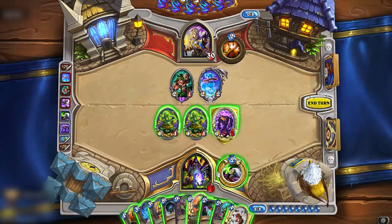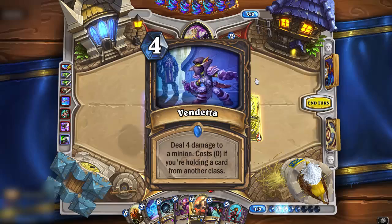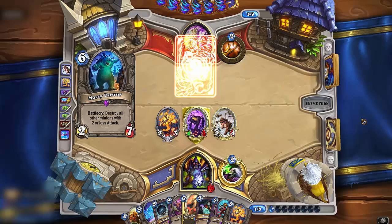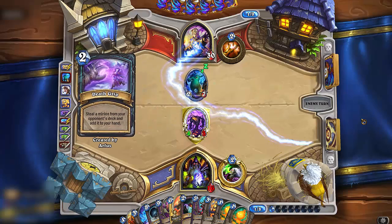And on to the next one. Holy guacamole — prepare a cup of water because staying hydrated is important — this is a good one. Vendetta. If you are holding a card from another class, this thing costs zero mana. Zero. Can you comprehend the value? Zero mana is crazy good, especially with a condition like this one. Because let's be real, you Thief Rogues always hold other class cards. So what do you get for zero mana? 4 damage to a minion. Which is incredible. There is no combo requirement, there is no being-undamaged requirement. You just deal 4 damage like the zero mana boss you are.